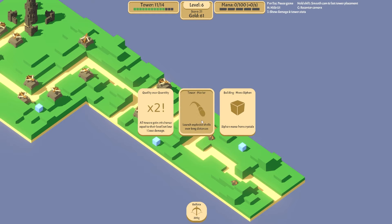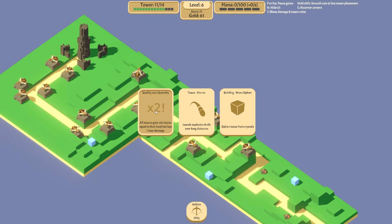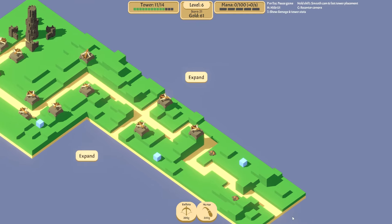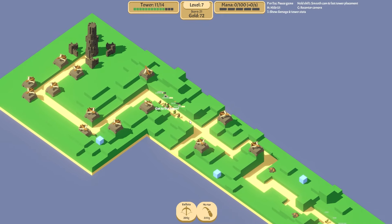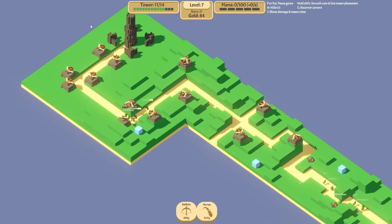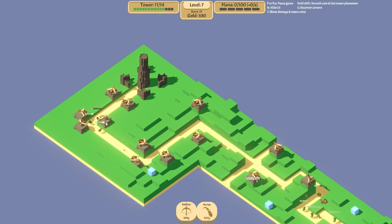Tower mortar — launches explosive shells over long distances. All towers gain a crit chance equal to their level but lose base damage. Let's have mortars. Mortars for 200 — you're gonna come from miles away. I want more of this really. When they come in I need 200 gold. I need all of these guys to level up as well so they do a lot more damage.